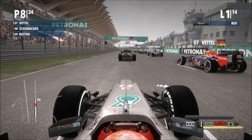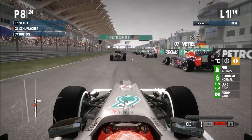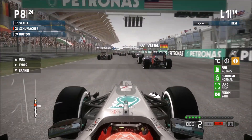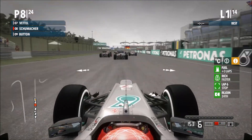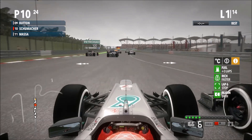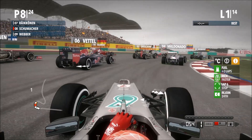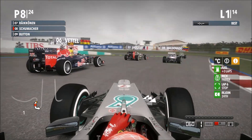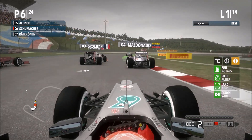So here we are on the grid for the Malaysian Grand Prix. Five red lights... lights out and away we go for the Malaysian Grand Prix. We've got off to a decent start — not so good compared to Vettel — but we've now got Button down our inside and Webber down our outside, going three wide into the first corner.